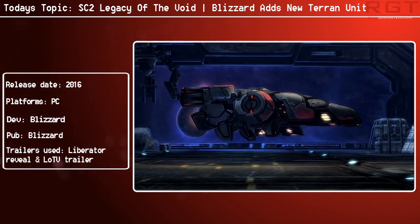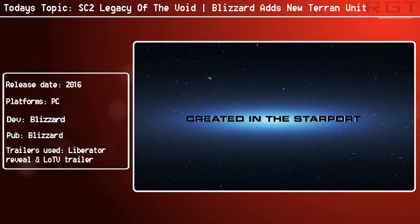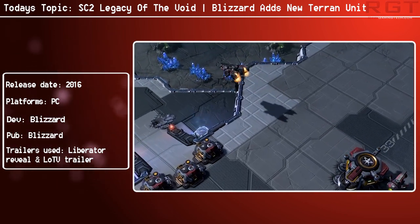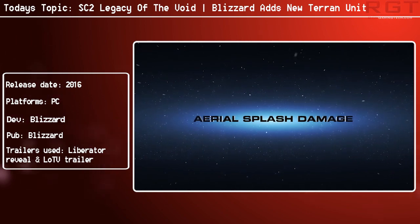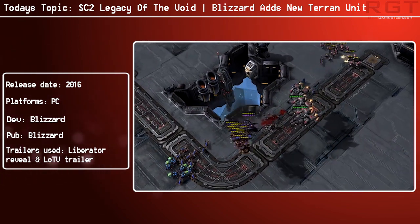Now Blizzard has given some information on the new unit, which is naturally built at the starport. According to them it's a large, high-cost air unit that deals splash damage against its enemies in the sky, and in the video you will see it taking down tightly grouped mutalisks and void rays.